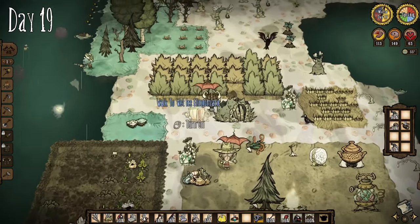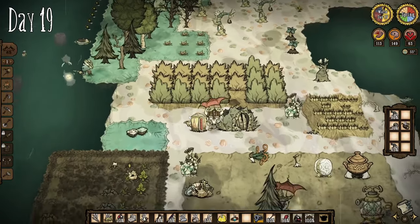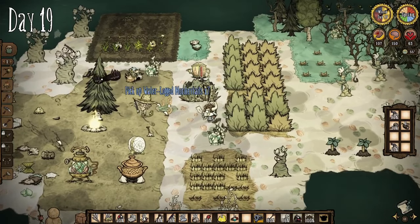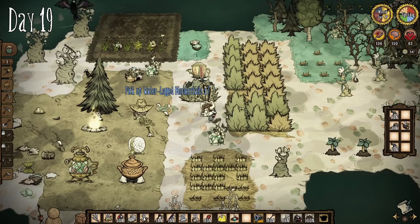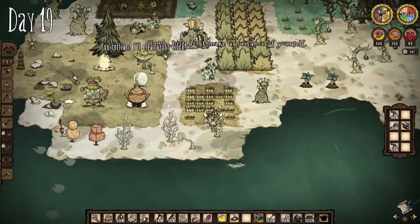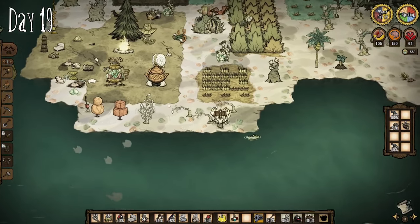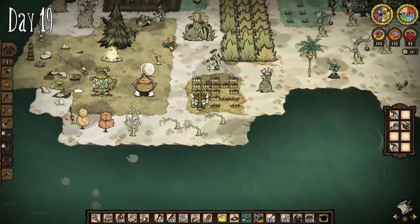Wait, she does that? She walked up to the berry bush, ate it, and went to go fish! Pearl, no! She just goes and crunches them. Yeah, she does that by the way — it makes sense, this is her island after all. I was wondering where our berries were going.